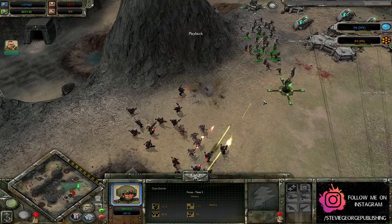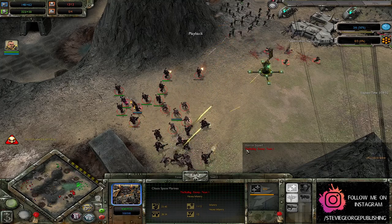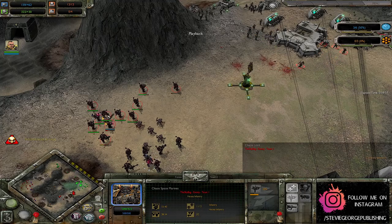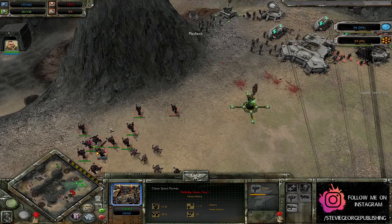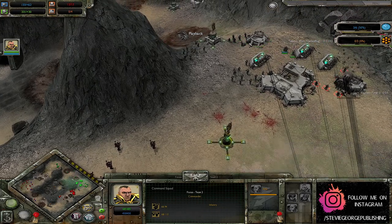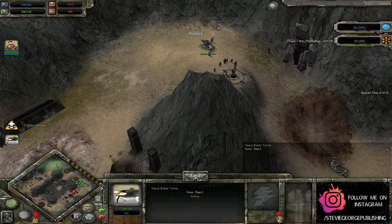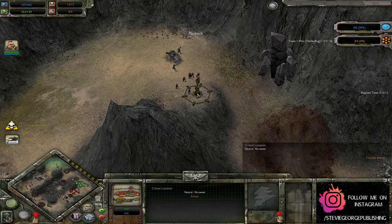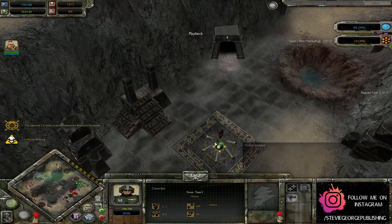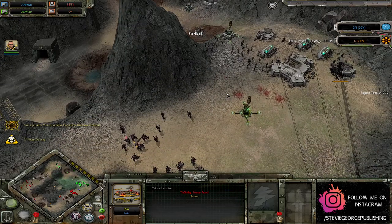But this is a lot of ranged DPS for the guardsmen to deal with, especially these heavy bolters — they need to get their morale broken to reduce their DPS, or get them tied up using the Command Squad. Only just over two minutes for the Imperial Guard player to stop the critical location countdown. They will take that, but then surely they'll now realise they need to go and take over the one in the middle — it's currently undefended, so they could just send one squad over.